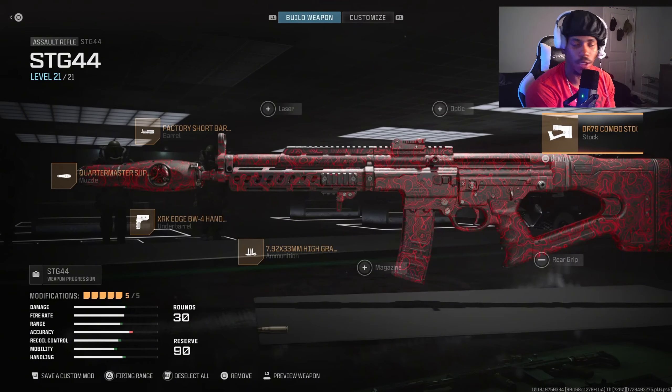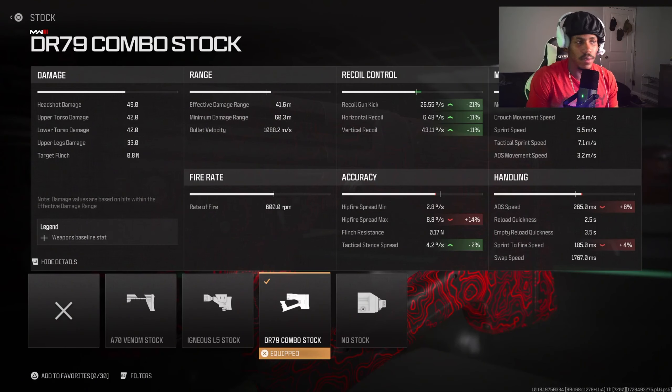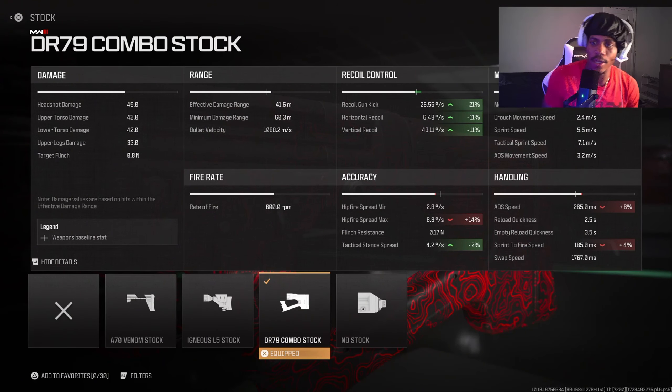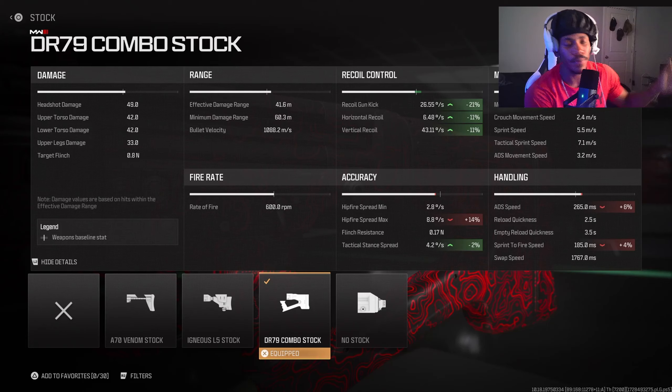For the stock, we're going here — this is where you get the recoil control. You do lose ADS but that's okay. You can go no stock, which is nasty if you're playing small maps. I'm usually rocking with the DR79 right now. I haven't tried no stock so I can't really tell y'all how it works, but I've heard it's really good — take that into consideration if you want to be more aggressive.